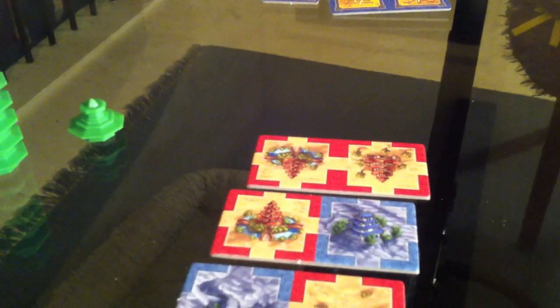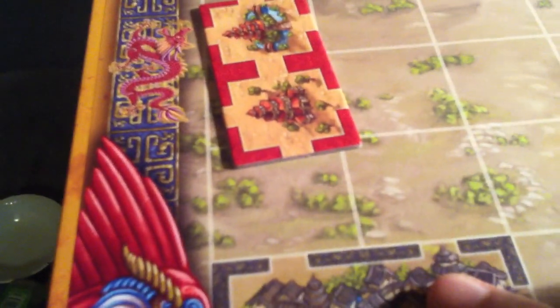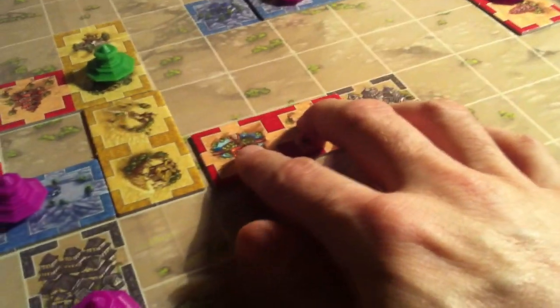That was Jen's move. Back to me. Now I still want to try and, without drawing too much attention to myself, drag this yellow over here to get this town. But I've got no yellow, so I just can't do it. But I do have another double red, and I think I could use it to start extending towards this town. I think I'll just come over here and do this double red — I just took this town.